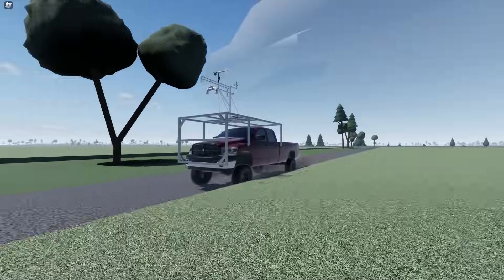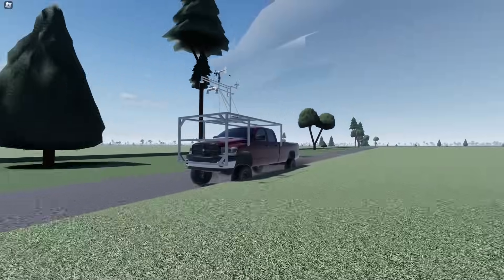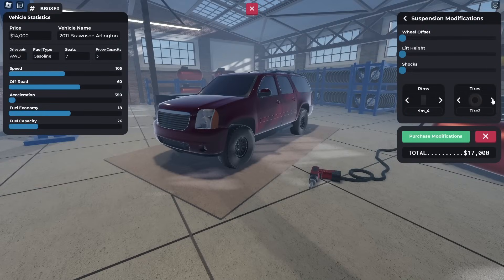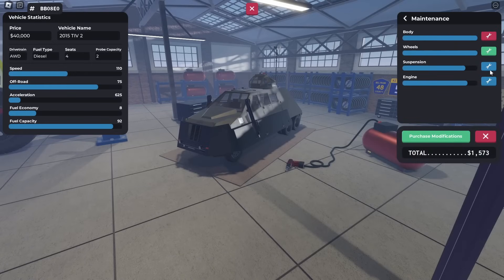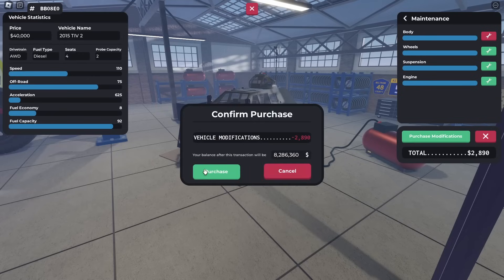You can also adjust the shocks, which makes your vehicle less bumpy on dirt roads, overall decreasing the amount of suspension damage your vehicle accumulates. The tires and rims are interchangeable on all of your vehicles as well, but this is mostly a cosmetic difference. You also need to make sure your vehicle stays in good shape, so after every chase, hit up one of the mechanic shops around the map to repair any damages to your chase vehicle.